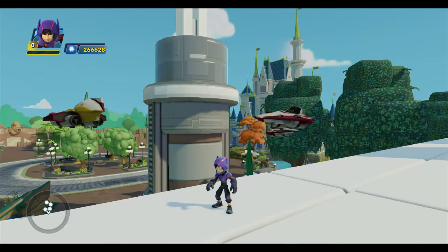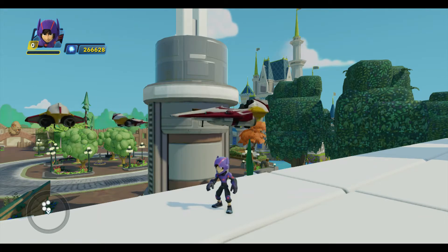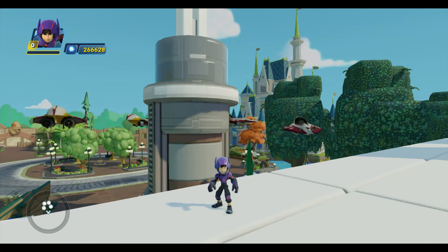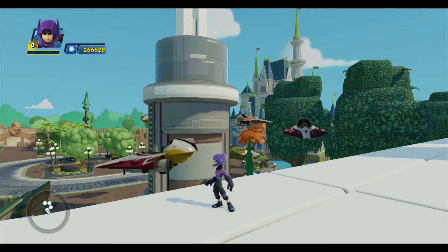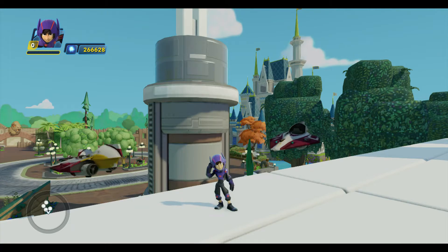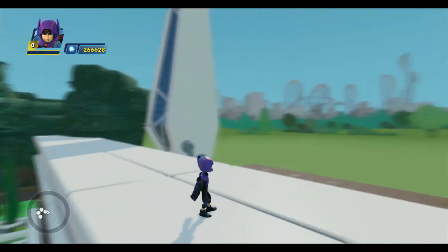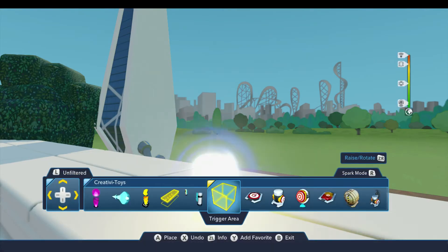Hello, Professor Toybox here along with Hiro, and today I'm going to start showing you how to build Tomorrowland, which is the area of Disneyland that I showed you last time. Before we can do that, I need to add a new toybox to our save file and set up a door to take us there. So let's go ahead and do that.